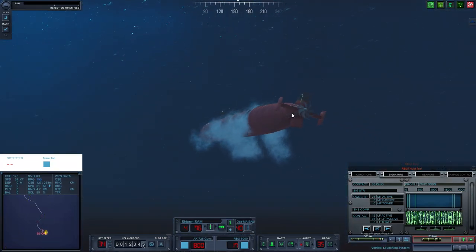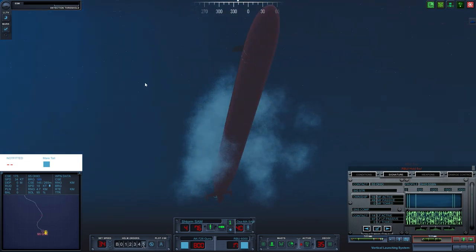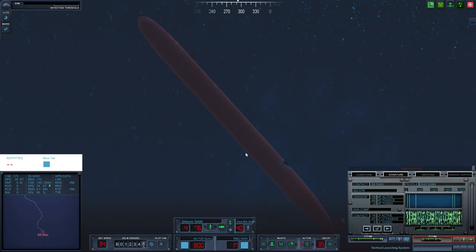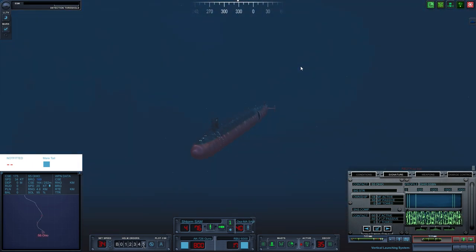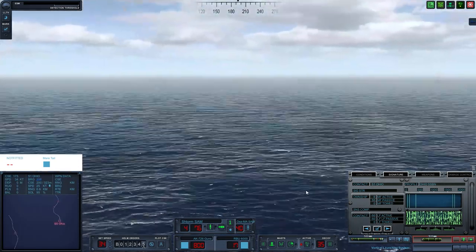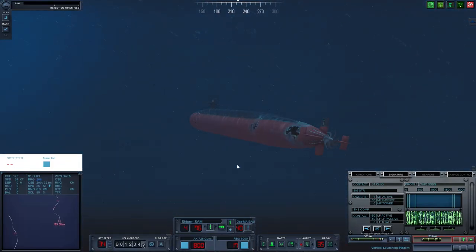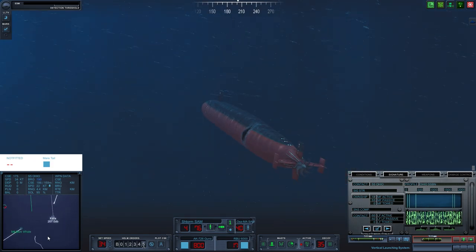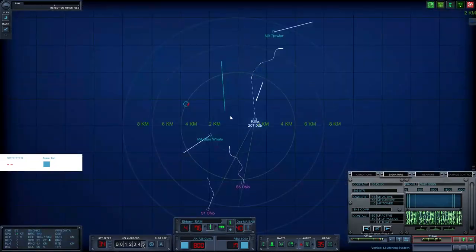He's blowing ballast and heading for the surface - will he make it? He's got incoming right now, looks like most of it's missing. If he comes up to the surface we'll nail him with the guns. What about his friend? He seems to be - okay, you're damaged and trying to surface too. We might be finishing both of them off with the guns at this rate.